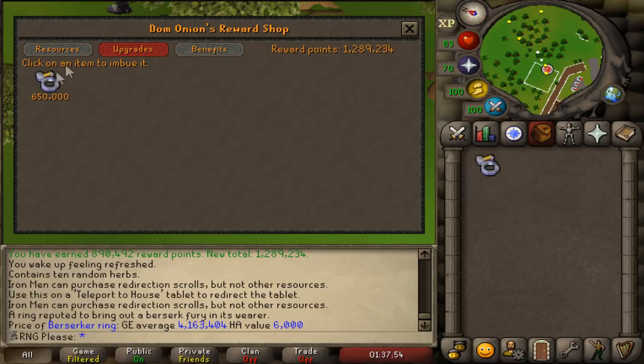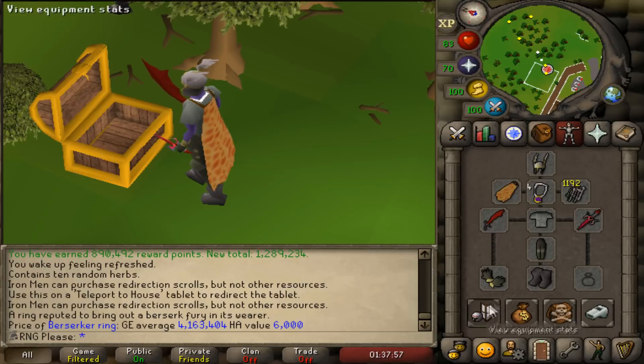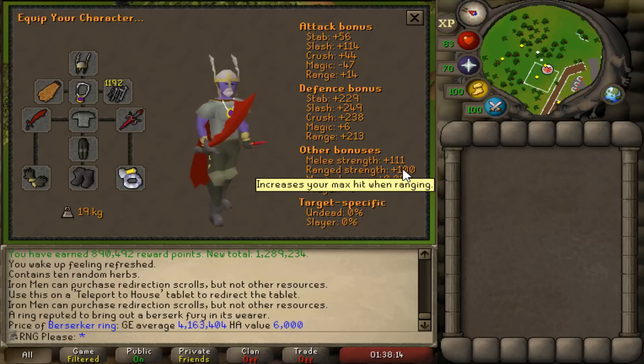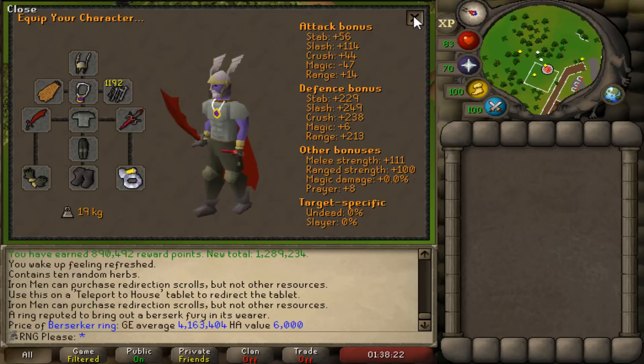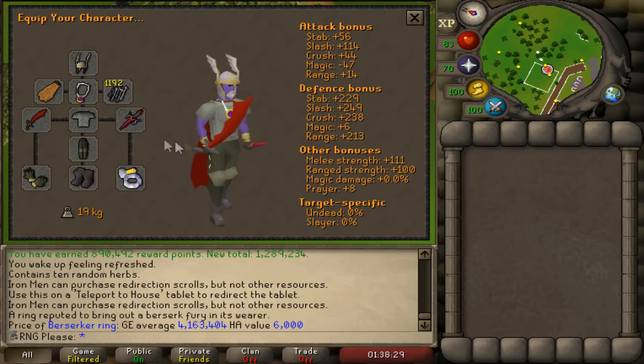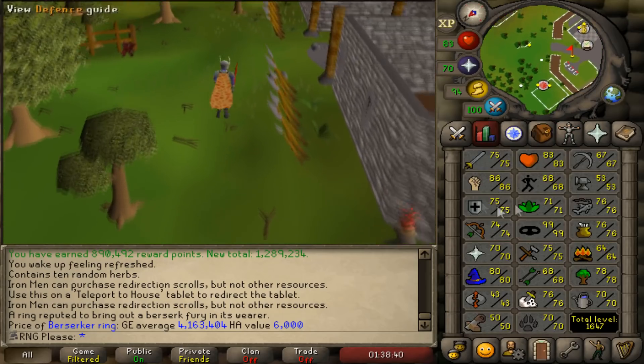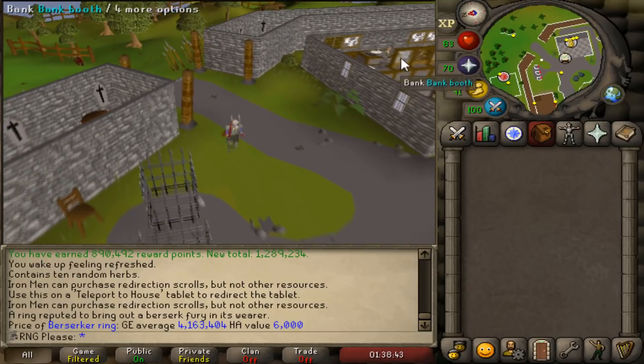Time to imbue the berserker ring. It was barely half an inventory but we got 890k points — absolutely ridiculous. We now have 1,289k points total. Imbue — boom! We now have an imbued berserker ring on the account. This gives us 8 melee strength. In current gear with a slayer mask on task, our max hit is 43 — without the ring it's 40. This ring alone increased our max hit by three, which is crazy. I'm so happy.